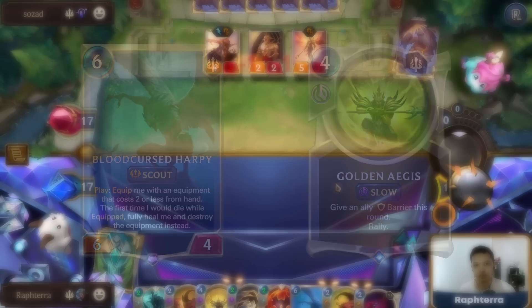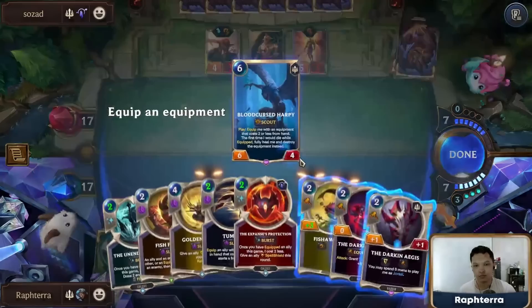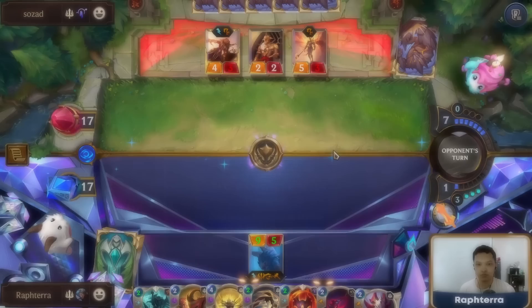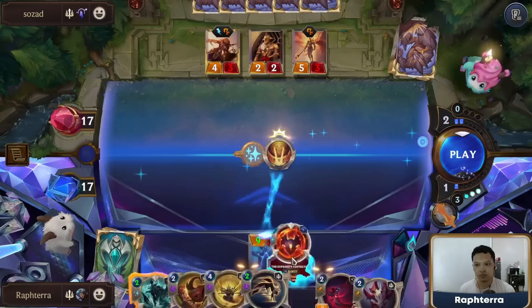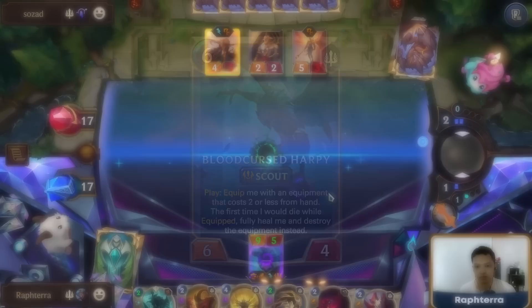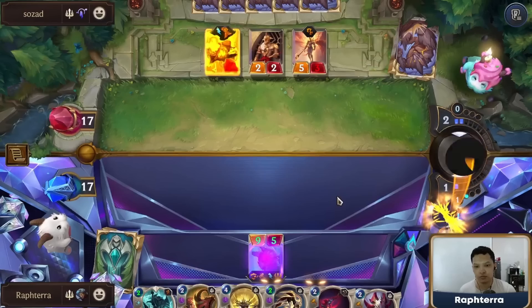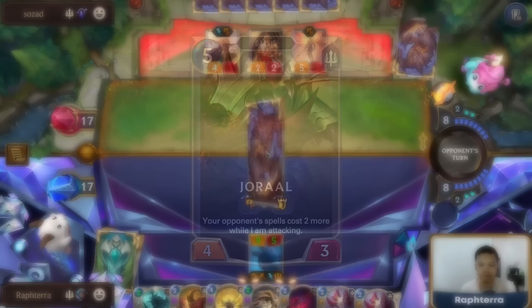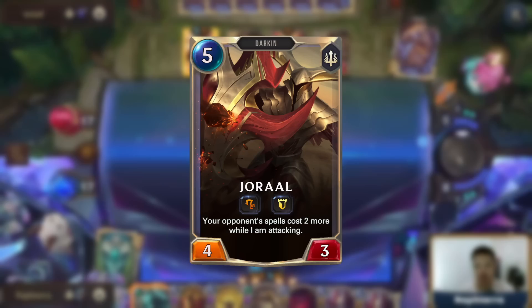Know your deck combos. If you have Tumble on a scout unit like Ranger Knight Defector or Blood Cursed Harpy, you can get off 3 attacks in a single turn. Do not use your scout attack with your default attack token — use your default attack token normally, then Tumble on your scout unit to get another attack token. This way, you can attack twice with your Overwhelm and Elusive units. Fishawak, the Fix M5000, and the Darken Sight are the best weapons to equip on Blood Cursed Harpy. You can swap them out for other weapons manually or with Tumble. Blooming Cultist's elusive damage can accumulate quickly if left unchecked, so consider using Tumble on Blooming Cultist to push for elusive damage. Joral is best used on a defensive turn to set up a powerful open attack against decks running fast speed spells. The Unending Wave is best used on late turns — ensure that you have enough mana to play the fleeting cards you will draw from it.